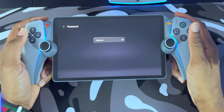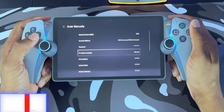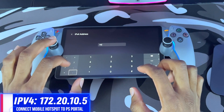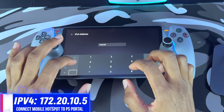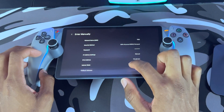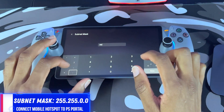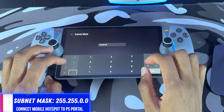Scroll down to IP Address Settings and choose Manual. Moving along, go into the IPv4 Address submenu and type in these exact numbers: 172.20.10.5. Then click Done and scroll down until you see Subnet Mask. Type these exact numbers: 255.255.0.0.